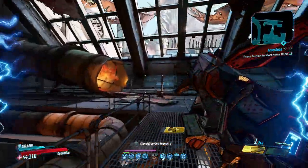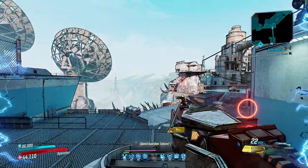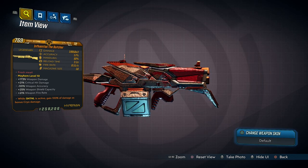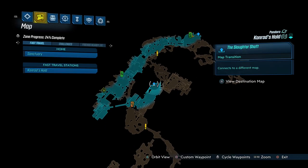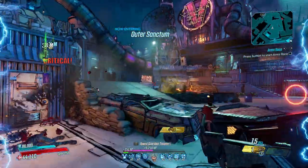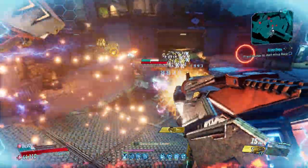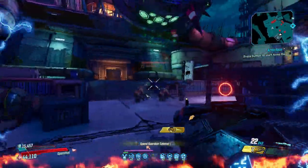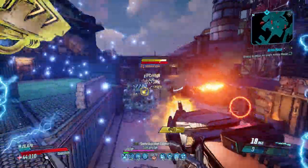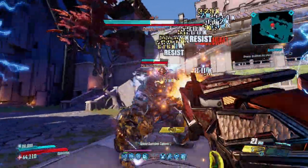Before the number one pick is revealed, let's cover some honorable mentions. First, the Butcher, a Hyperion shotgun that can come in all elements with an increased chance to drop from the final boss of the Slaughter Shaft in Conrad's Hold. The Butcher has an extremely high chance to return ammo to your magazine, and combined with its rapid fire rate you essentially have a much stronger Infinity Pistol. Avoid the x6 variant as it completely counters this effect — the standard version has plenty of the good stuff.